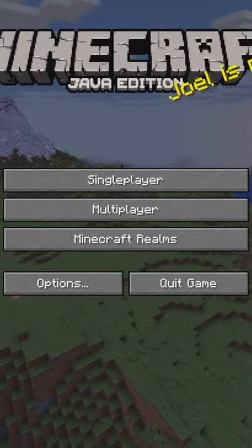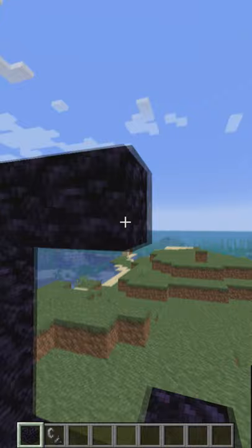How to build every portal in Minecraft. To build a nether portal you need an obsidian frame — this has to be 5 blocks high and 4 blocks wide, and you have to ignite it with flint and steel. In newer versions you are also able to build bigger portals.